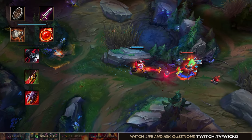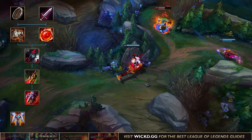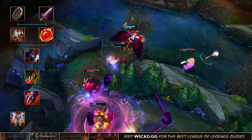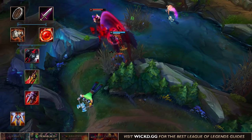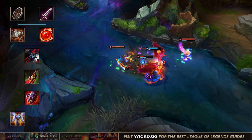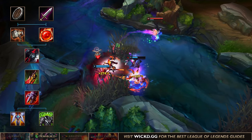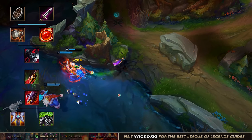After those core items you generally want to go for either Guardian Angel in case you think you're going to get bursted down — say you're against an Annie or a Syndra who might one-shot you. Guardian Angel is good for that and gives you the opportunity to buy a Stopwatch, which is one of the most broken items in the game. However, if you're against a Seraphine and a lot of poke champions, maybe you want to go Spirit Visage because it gives you more healing, and healing is good against poke. It all depends on what you're against.